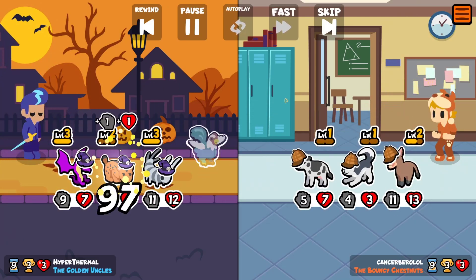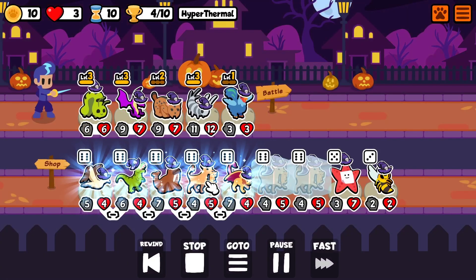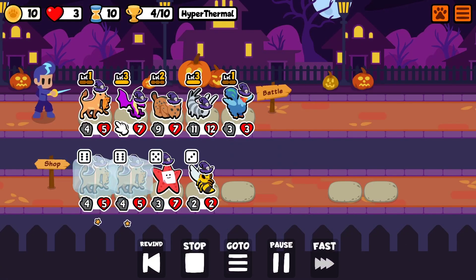We take the wyvern and the puppy. We're going to be putting some lasagna from the puppy into the silverfish. And we lose there.